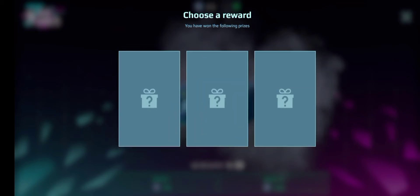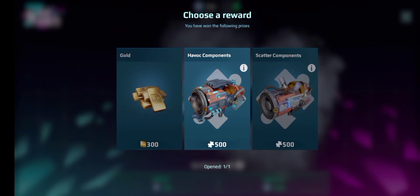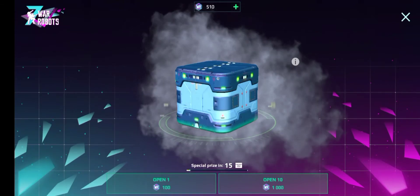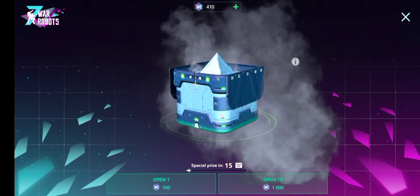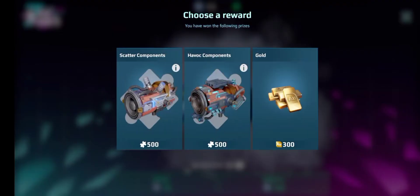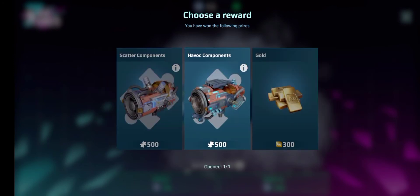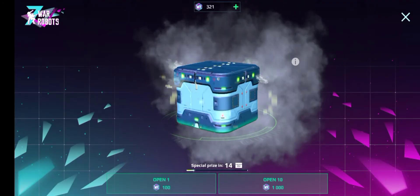Oh, the gold would be pretty nice. Oh, we got the Havoc components. The Havoc's okay, I do need some more components for it anyway. Let's see what we get this time — I really do need some gold actually. Hopefully we can get some gold. What have we got? Oh, there is some gold. I need this gold. Oh, more Havoc components, man. I've just got that twice in a row.